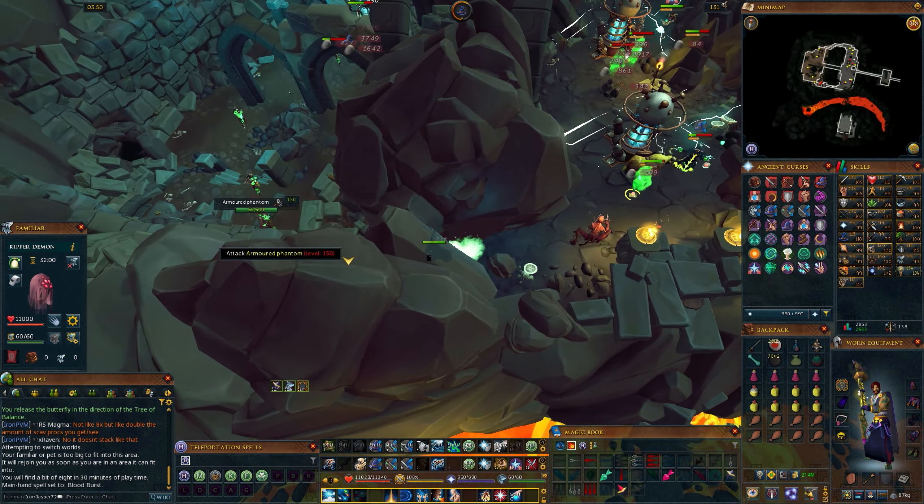So this is a budget, nearly full revolution, semi-AFK guide. It is now the second day of release and I have only spent the first day getting the hang of things at Armored Phantoms, which have trickier mechanics to handle. If you have more money to spend, or can afford to try this with range instead of magic without Animate Dead, you can go for it. But if you're on a budget and especially want to take advantage of this before Animate Dead gets nerfed, now is the time to use this strategy.